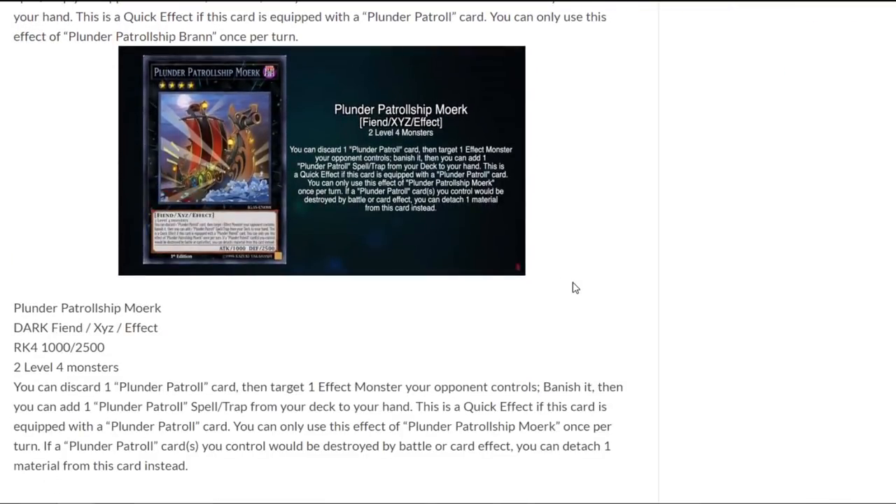Next up we have Plunder Patrol Ship Mullerk. It is a fiend Xyz rank 4 monster. You can discard one plunder patrol card, then target one effect monster your opponent controls and banish it. Then you can add one plunder patrol spell or trap from your deck to your hand. This is a quick effect if this card is equipped with a plunder patrol card. You can only use this effect of Plunder Patrol Ship Mullerk once per turn. If a plunder patrol card you control would be destroyed by card effect, you can detach one material from this card instead.